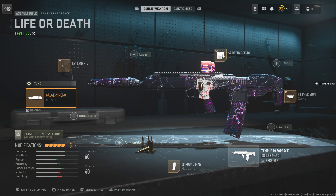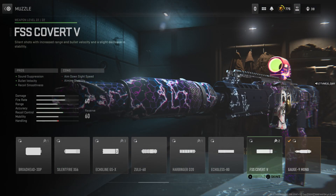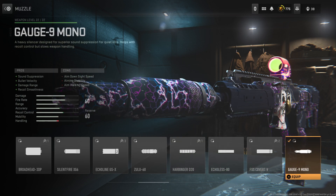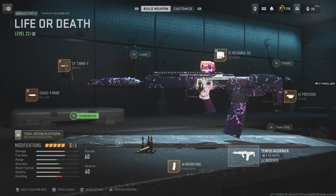But if you are more comfortable, you could use the Harbinger — it gives you 3% recoil control, and if you can already control the gun, I suggest you use that. But since I'm a console player, I like how this build feels, so I'm going to run it like this.